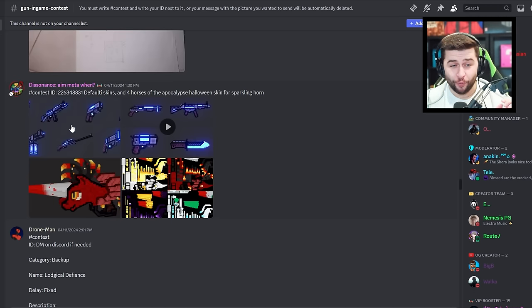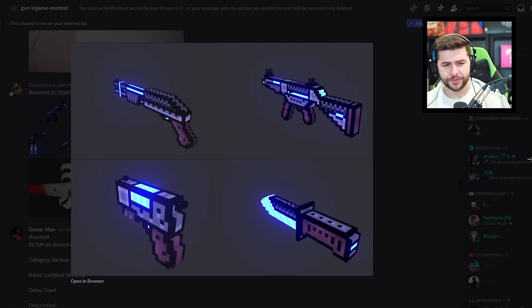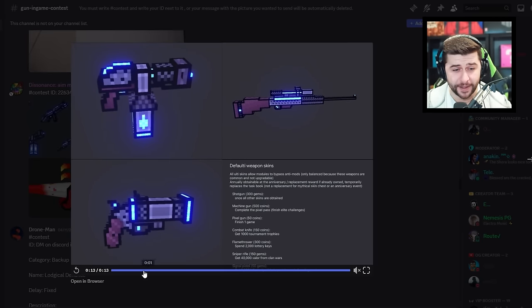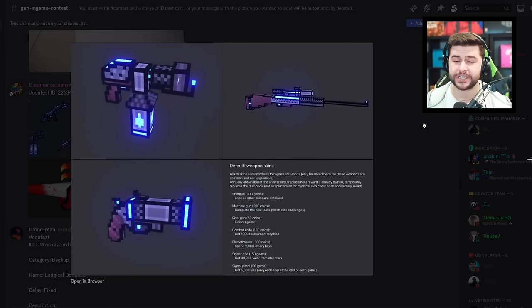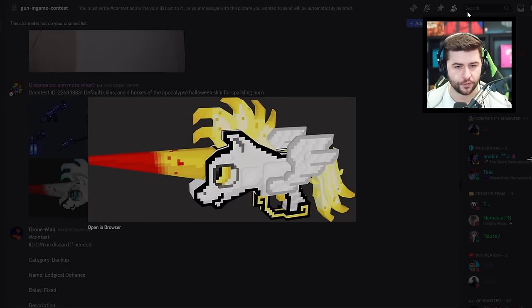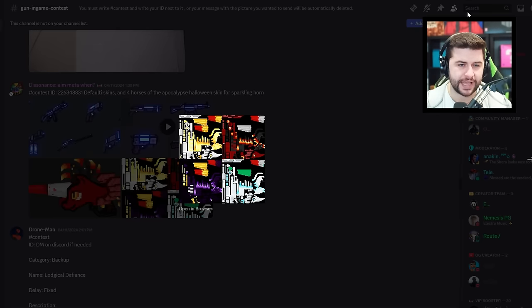This person redesigns the default weapons — I love this. Pixel Gun did say they were redesigning the defaults, and you did an incredible job keeping them as close as possible to the originals while modifying them. Check out the sniper — phenomenal job. Pixel Gun definitely needs to listen to something like this. I feel the old weapons should be available as skins and the new ones should look like this. They also did another design called the Sparkling Horn, which would be really good as a skin — great for a poison design.